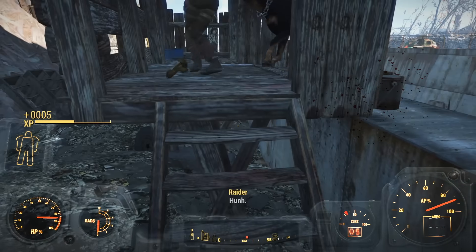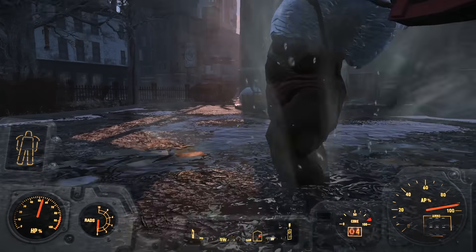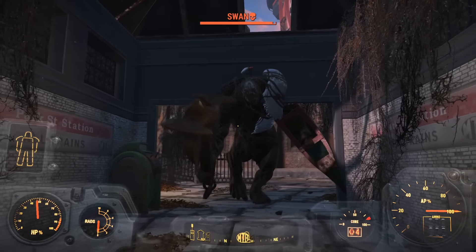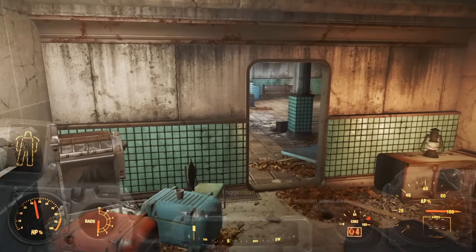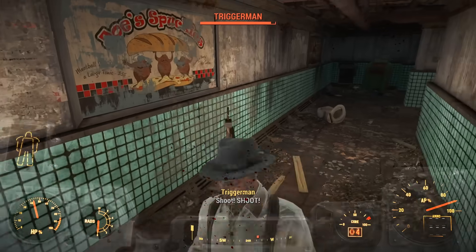After getting into a scuffle with a few raiders, I bumped the difficulty up to Normal because killing almost everything with one hit felt too easy. I antagonized Swan, found out that his arm is a boat and not a mutated tentacle — which blew my mind — entered the Station, and introduced my body to the Triggermen.